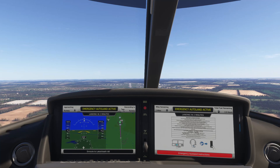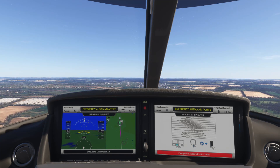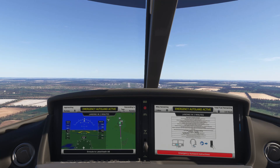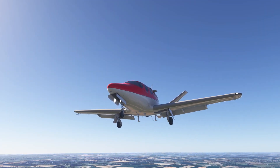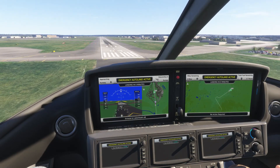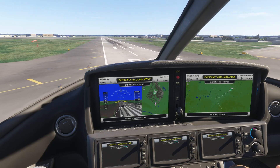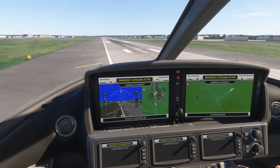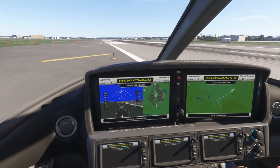In real life, the Safe Return system controls the airplane from activation through landing and rollout to wheels stop, so to test this simulated version, I won't touch the controls until we're stopped on the ground. Safe Return doesn't use ILS for landing — the approach is calculated entirely from onboard data. This allows it to touch down at the nearest safe airport regardless of the equipment installed on the ground. Just before touchdown, the airplane idles the throttle and flares.